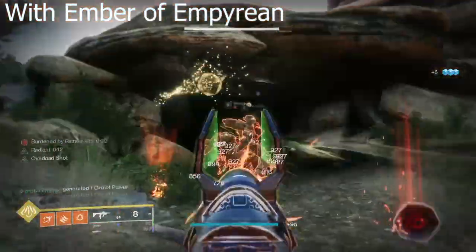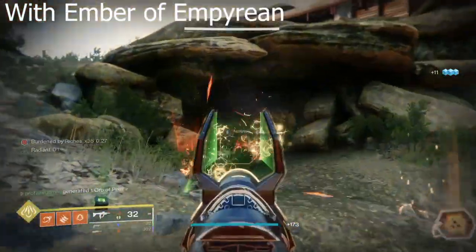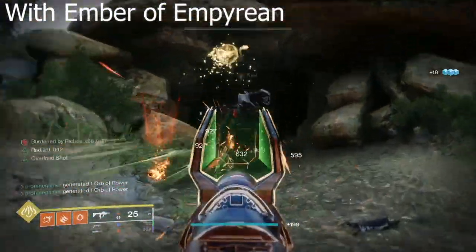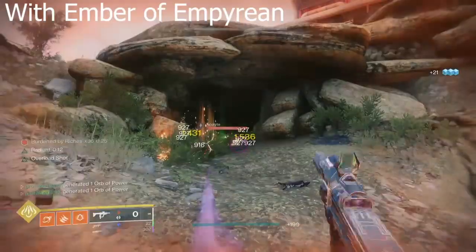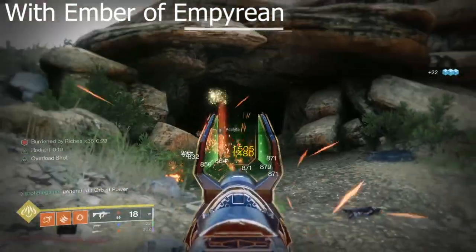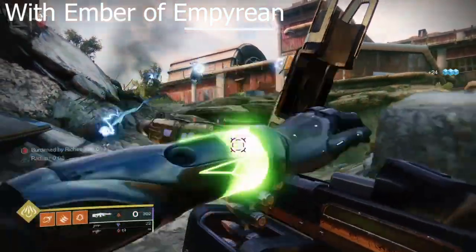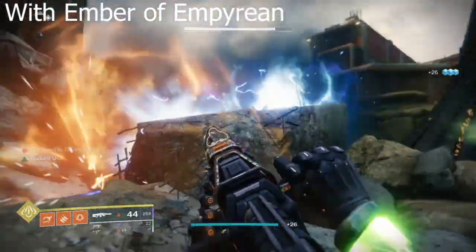The new Ember of Empyrean Fragment is now available to purchase and meditate on through Ikora in the tower. And once unlocked, this fragment provides an extension on restoration and radiant effects by getting kills with solar weapons or solar abilities.